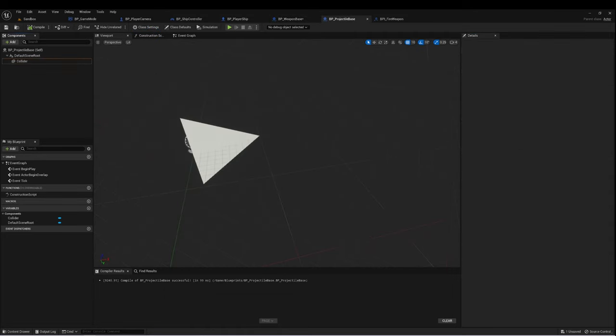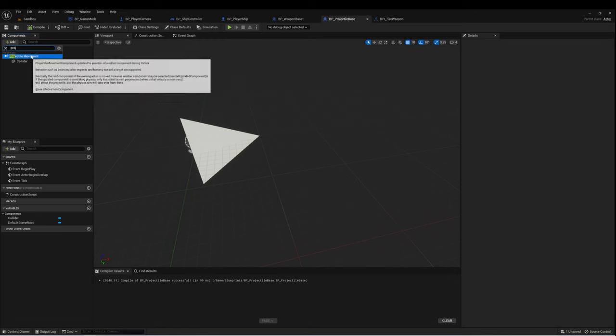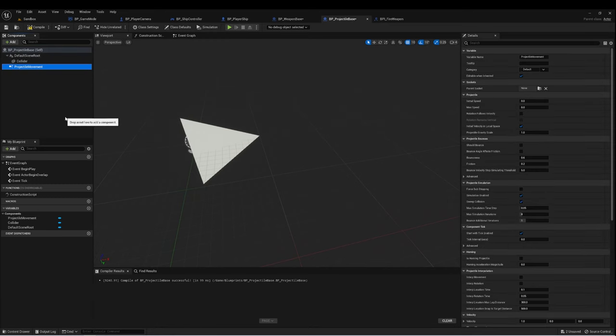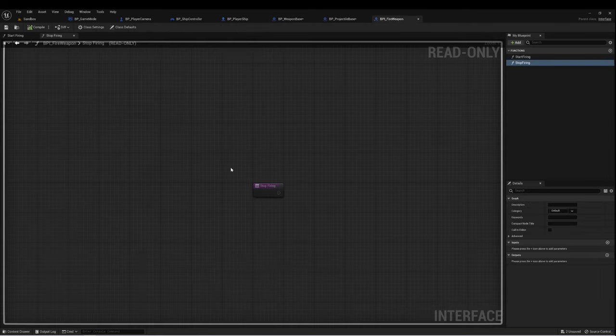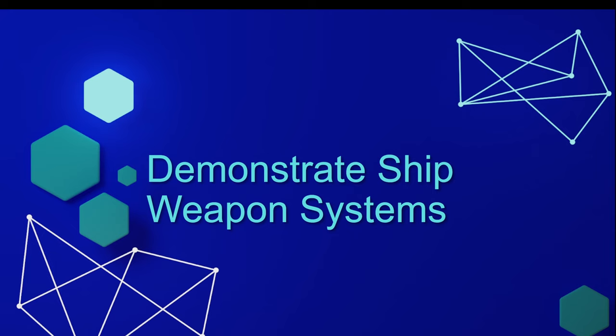One more thing I want to add to the projectile is a component. If I type 'projectile', there's a Projectile Movement Component, which lets us set up the physics of our projectile very easily in one component. There are all kinds of variables to affect this projectile. I know I want to set an initial speed and max speed and turn off gravity — let's try 500 for testing. Now our projectile, weapon base, and weapon interface are all set up.